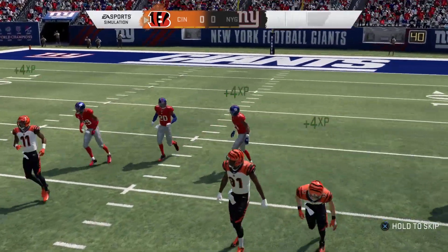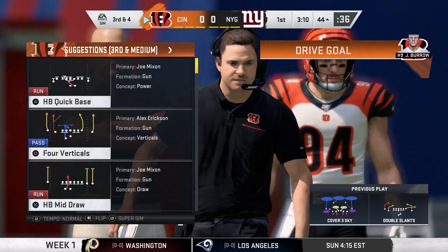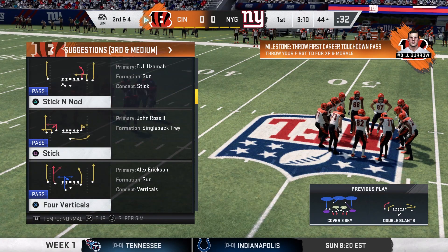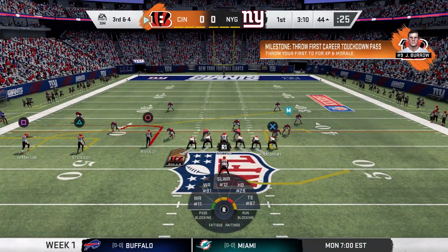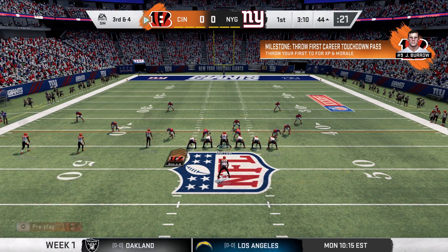Nearly an interception here on their opening drive, but instead it's third down. They kind of forced that one — it's almost like he predetermined where he was going to go with the football. Yeah, he wasn't really going through progressions; he wanted to go to his top guy. You do that against this defense, they'll make you pay. They certainly will — they react very quickly to the thrown football.